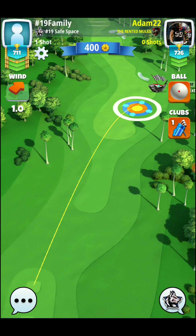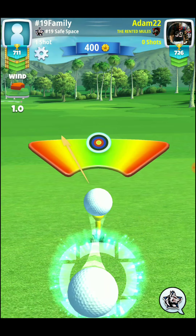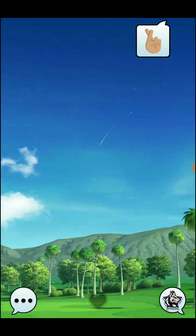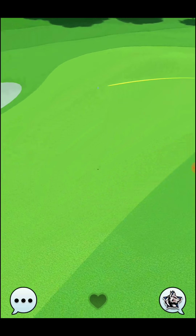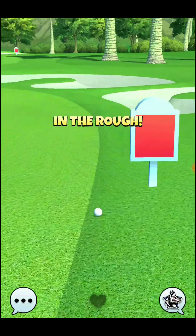If you have a higher level Extra Mile, you have a little bit more curl, so you can play that shot a little bit less aggressively along the left-hand side of the fairway and be okay, because you will have that extra curl. You could also go with a Katana ball to give you a little bit more left spin on that shot, or even a Titan ball if you want to use that.